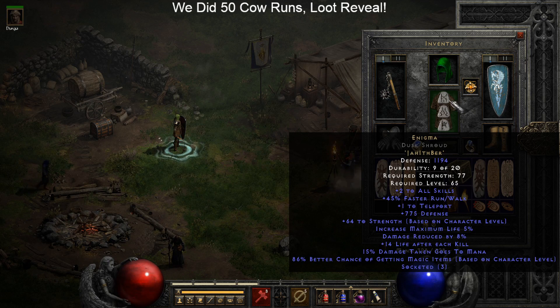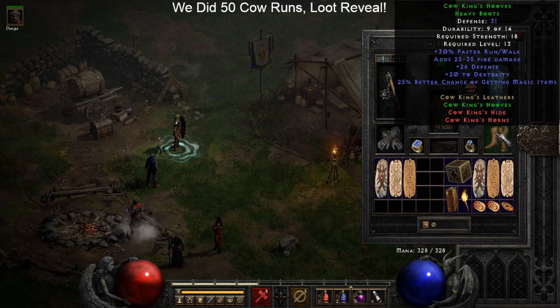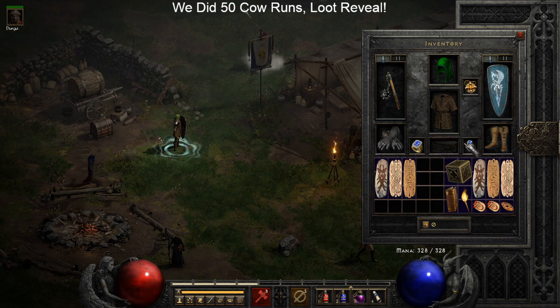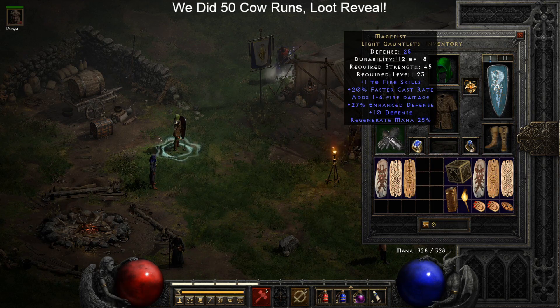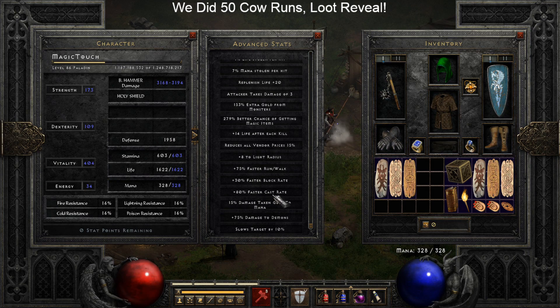We're rocking the Enigma Dusk Shroud - pretty self-explanatory - so I can teleport everywhere, it gives way faster run/walk speed and a huge bonus to magic find: 86% bonus magic find on the body armor. The shoes have 25% magic find with plus 30 run/walk - that's the main reason I'm carrying them. I've got two rings: a Nagelring for the 29% magic find bonus, and the plus one to all skills Bul-Kathos' Wedding Band. The Arachnid Mesh belt gives faster cast rate and plus one to all skills, and Magefist gloves for plus 20 faster cast rate. All in all I'm hitting 80% cast rate - you want at least 75% for Hammerdin because that's a breakpoint.